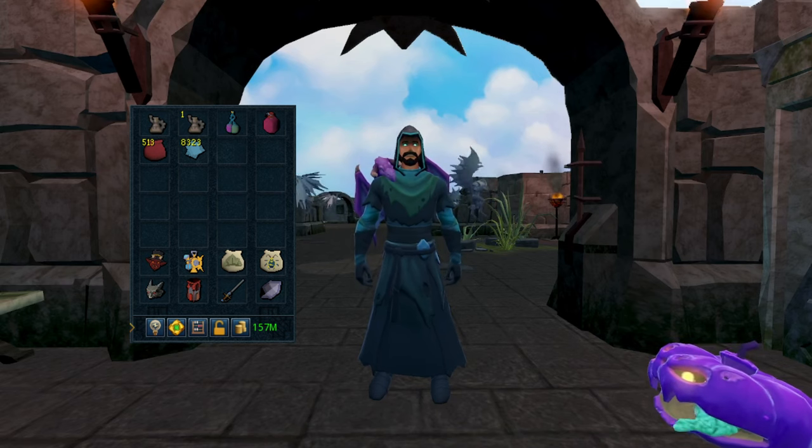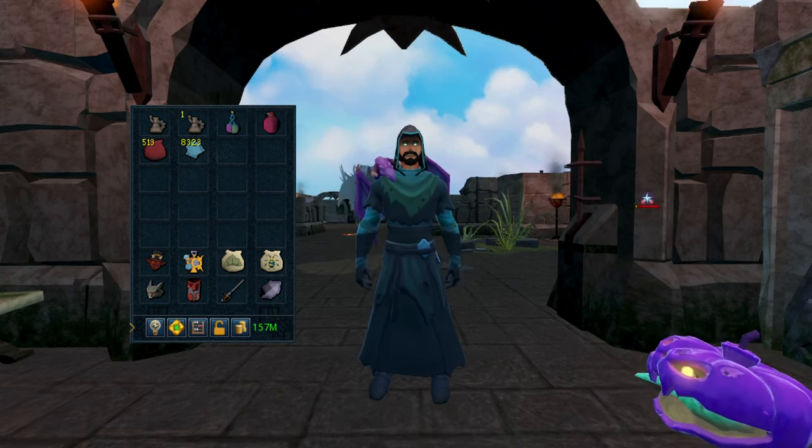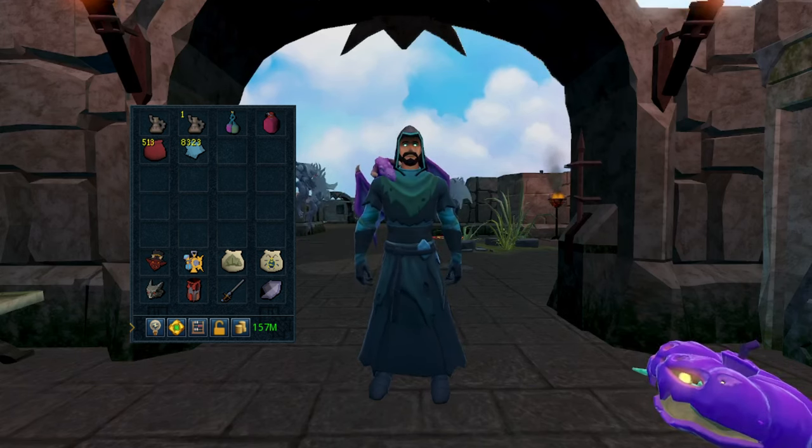I have the binding contracts — without them it is not a true money maker. Then I have some magic notepaper to note all of those binding contracts. Since I did not unlock the tool belt option, I have a charming imp in the inventory for destroying charms so I get some summoning experience.